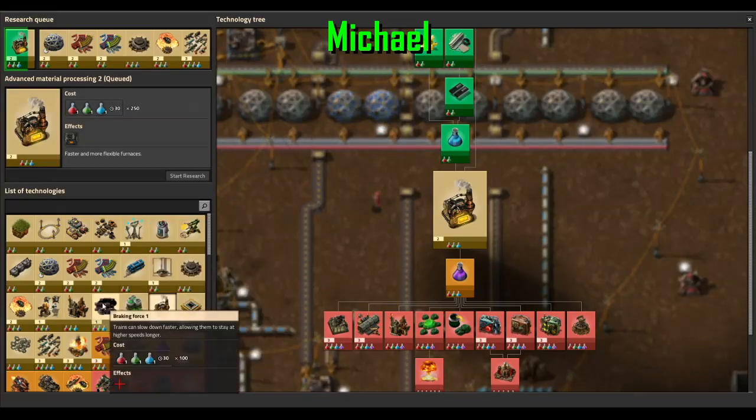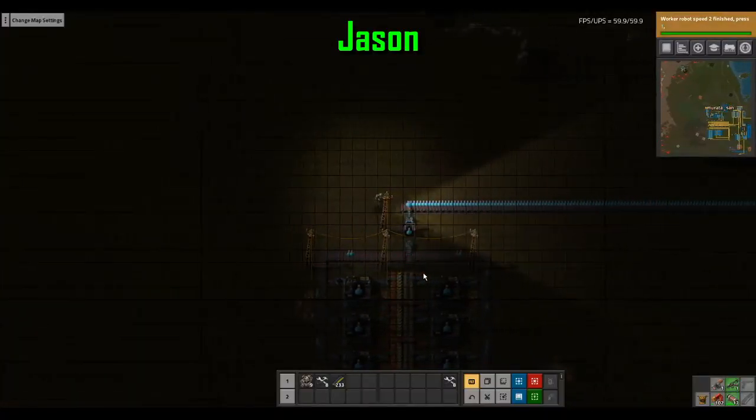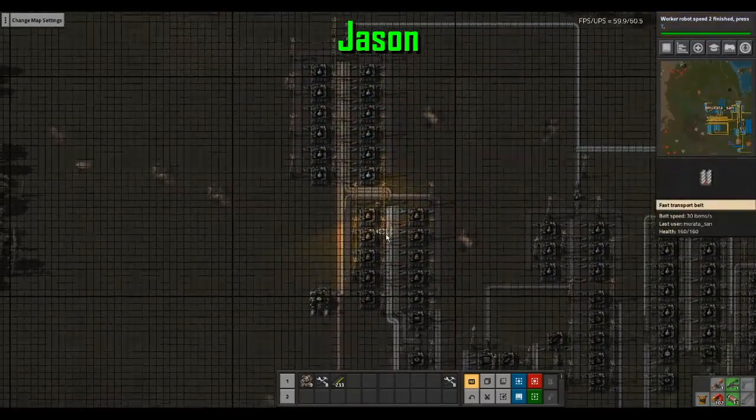My night vision turns off during the daytime. But when night time hits, it's like, oh sweet, here's night vision — it all lights up and then like 40 seconds later it just turns off. You have no power!